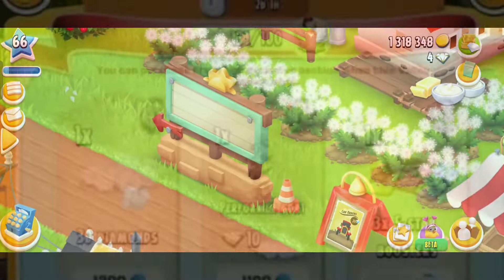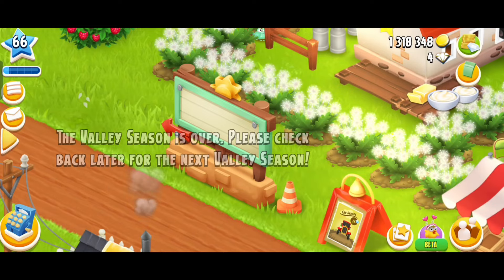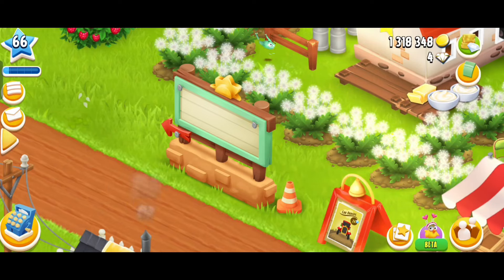Number eight: advancing to the next experience level, beginning at level 37. Whenever you advance to a new level in Hay Day, you get some free diamonds.